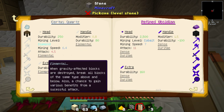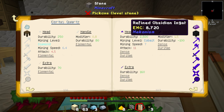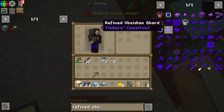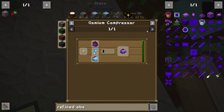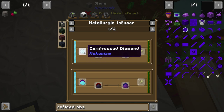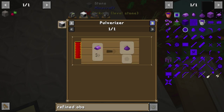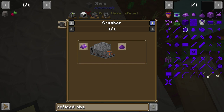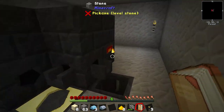We might just want... refined obsidian? How do we make that? Refined obsidian — osmium compressor, factorizer. Refined obsidian dust — diamond dust, crushed diamond, etc. Obsidian dust infused in a metallurgic infuser. We're not going to get that. Let's not go that far — that seems silly. Let's just use what we've got. We've got plenty of iron. One ingot of osmium left.